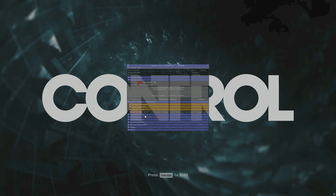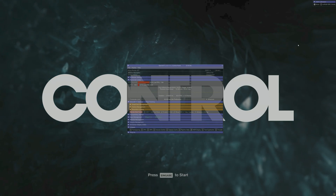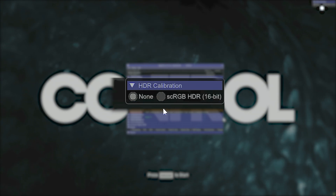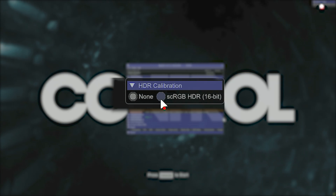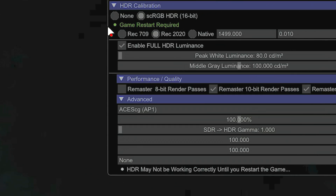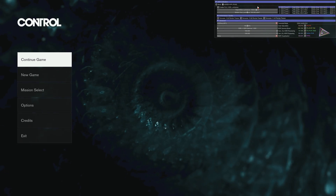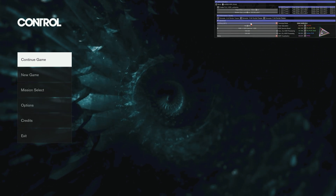Then I loaded up Control DX11, got into the main menu, and hit Control, Shift, and Backspace to open the Special K UI. I went to the Widgets UI element and clicked on the HDR widget. With that, you can see that the game by default is in SDR REC709, which you can then change to sRGB 16-bit HDR. For it to apply though, the game needs to be restarted. After the game restarts, the menu and game will be presenting in HDR taking advantage of your screen — in my case, a Samsung NU8000.